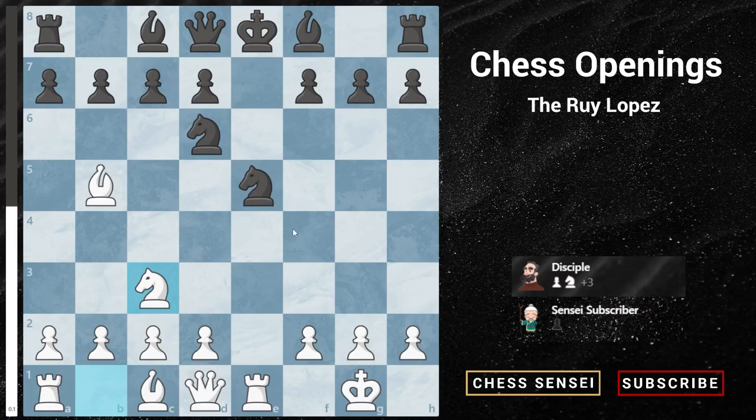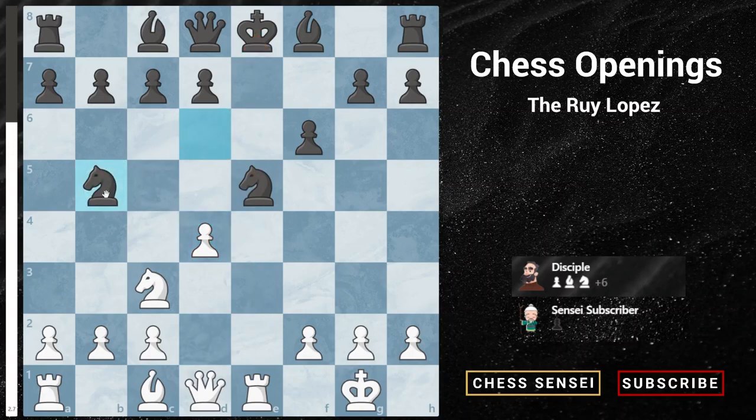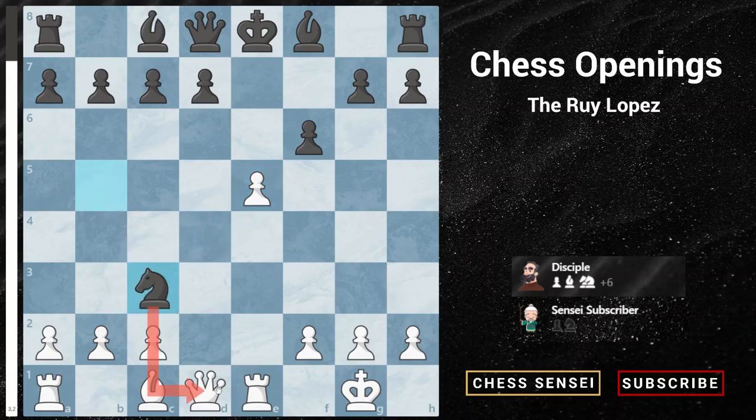Now let's see the second option with pawn to f6, trying to protect the knight on e5. Here we play a simple pawn to d4, utilizing our pin to push our pawn forward, and we want to recapture the knight on the next move. If black captures our knight on b5, we are going to ignore this knight on b5 and capture the knight on e5 instead. After black plays knight takes c3, attacking our queen, we are again going to ignore this knight and play pawn takes f6, giving a discovered check.